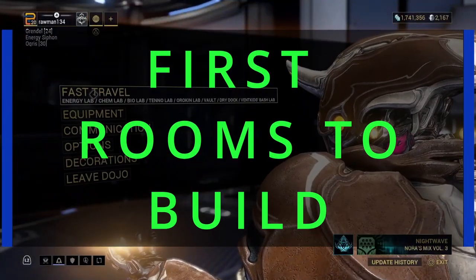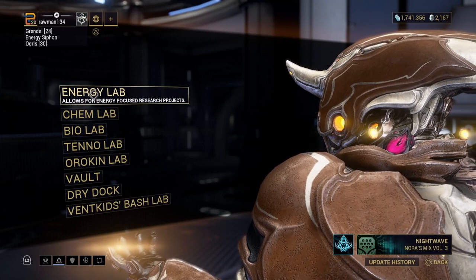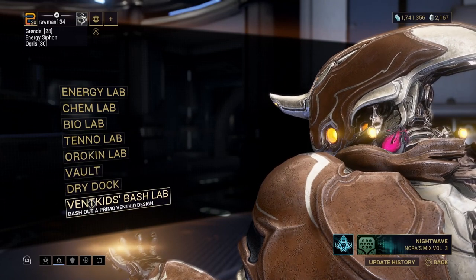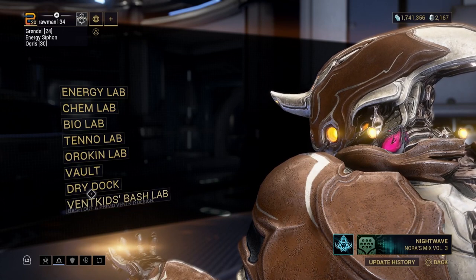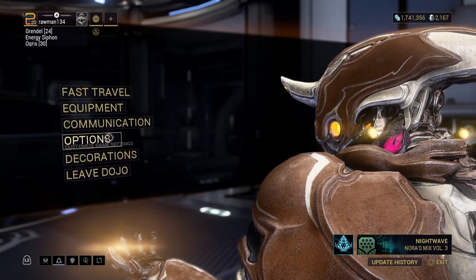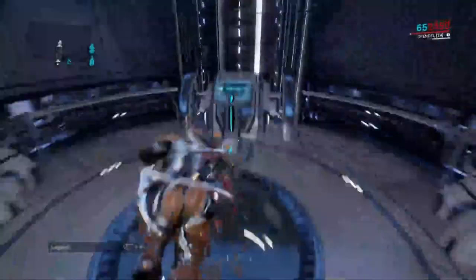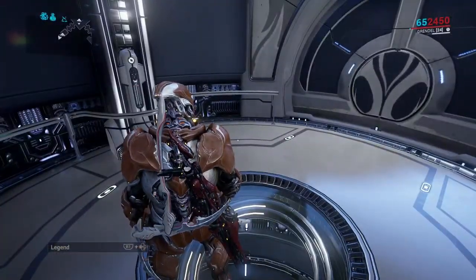Those rooms are the Energy lab, the Chem lab, Bio lab, Tenno lab, Orokin Lab, and then the new Vent Kids Bash Lab. To build those rooms you're also going to need those energy reactors. All of the blueprints and all of the rooms require energy, and you have to have a certain amount of energy in order to build a given room.